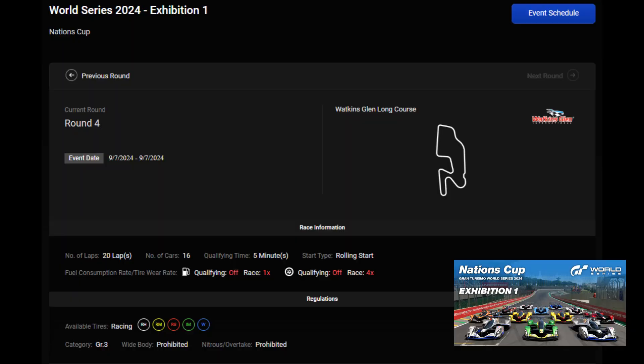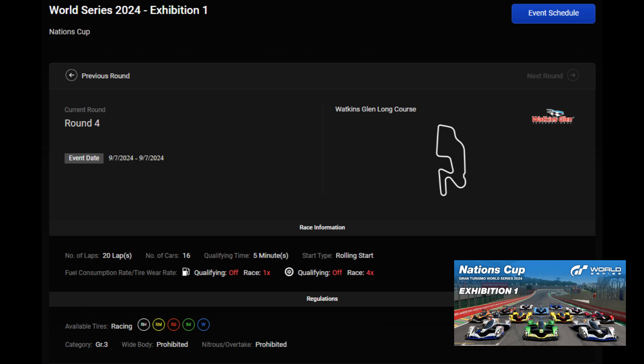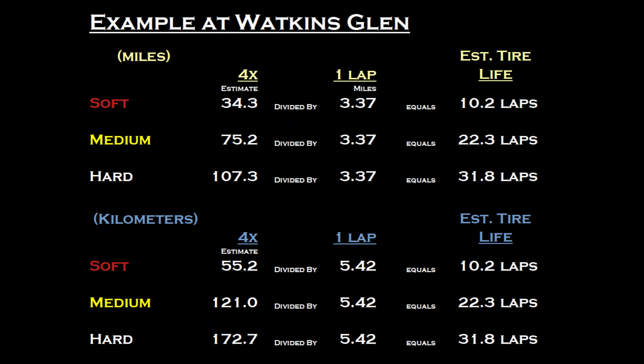The upcoming round four of Nations Cup will be at Watkins Glen, and luckily in Group 3. Per the Gran Turismo website, all leagues appear to have 20 laps with four times tire wear and one times fuel. My data is with fuel off but should still be a good starting point. Take the four times base useful life from the previous table, divide by the length of the track, and you get an estimate of about 10 laps on the soft tires, and it looks like you can go the whole race on medium and hards. My guess is there will be a required tire change, and as a clockwise circuit, there is a question of how quickly the left side tires will wear down. This is just a baseline number, but making this calculation has been the whole point, and this process is the same with any other track.